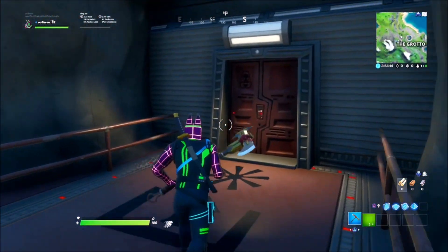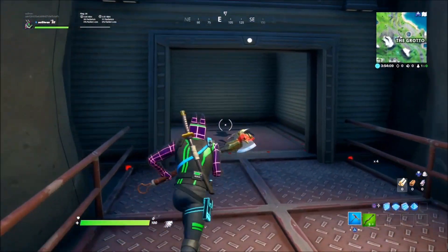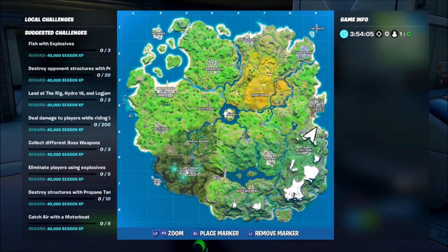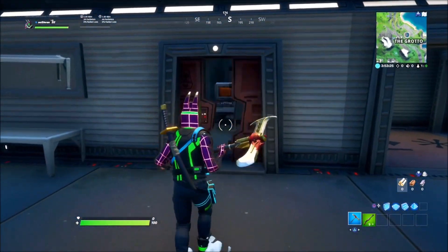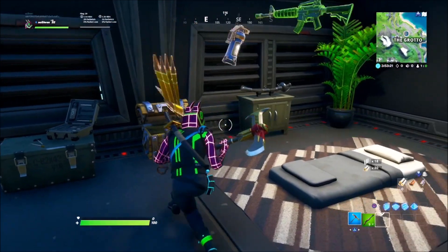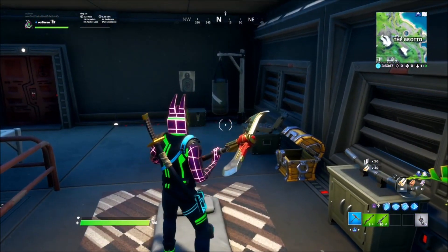Go ahead and follow exactly where I'm going right now. Keep on running, go over here, turn to the left, and go through this final door right here. This is the location — right inside of this room is where you can find the katana. Most likely, you'll just have to run up here, hold square, and find the katana. There you go — you've completed your challenges.